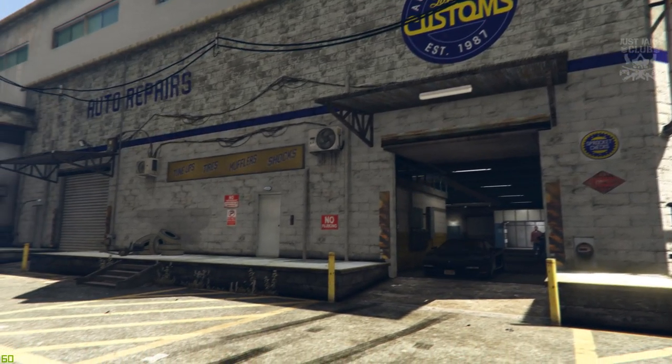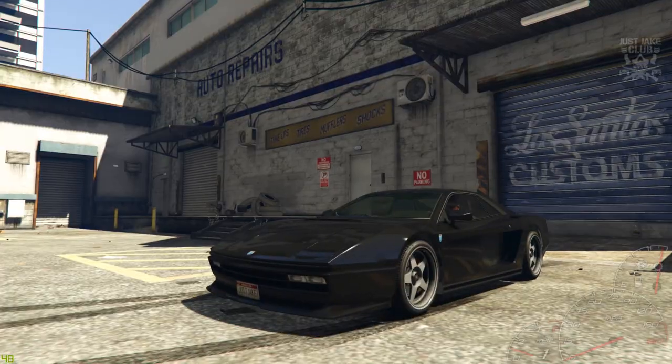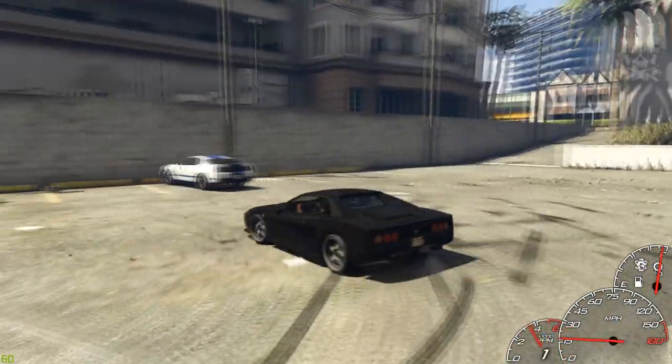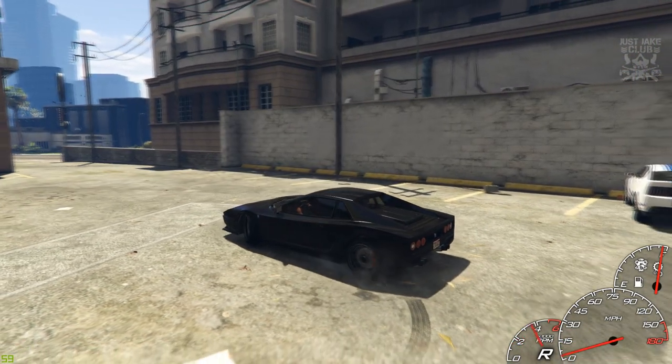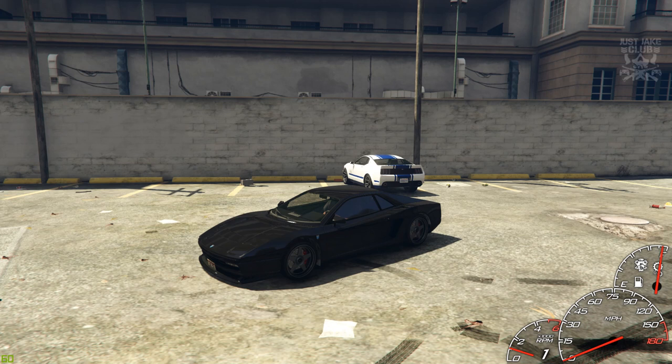There is my variation of the 1995 Ferrari F355 from the Fast and the Furious movie. As I pull it outside, you can see that this is very, very close to the one from the film — obviously without it being a convertible.